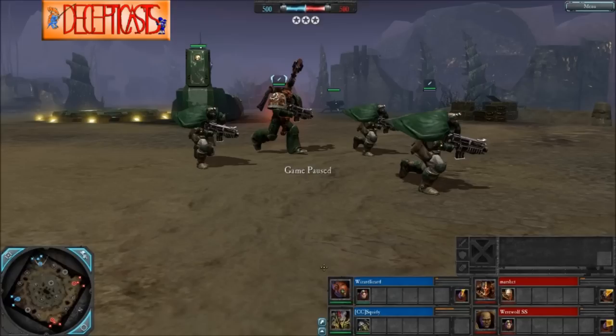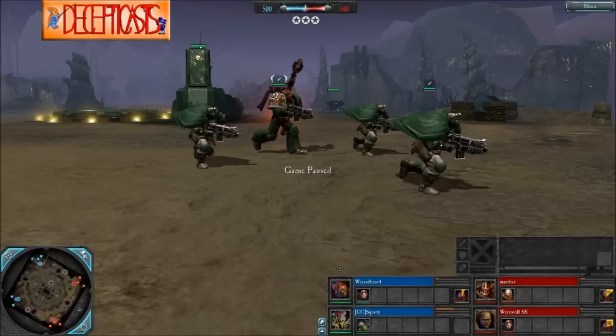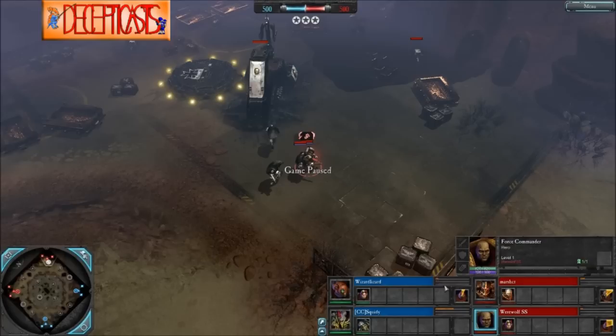To begin, we've got the blue team with Space Marines — Tech Marine here — Wizard Lizard playing this role. And over here, we've got Tyranids with the Hive Tyrant, being played by Mr. Squiddy. On the other side of the map with the red team, we've got Chaos, the Chaos Lord here, Marsh CT as the player for them. And then on the other side of the map, his teammate Werewolf SS as the Force Commander.